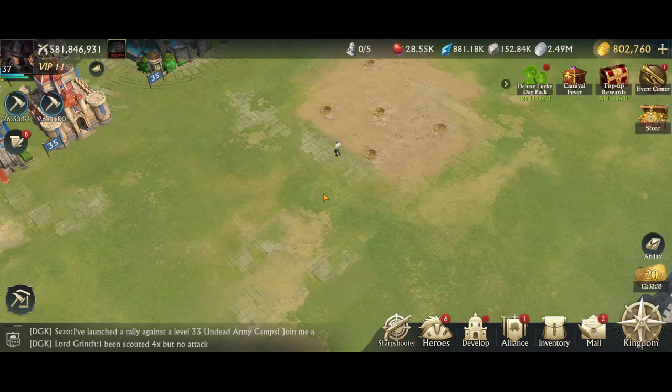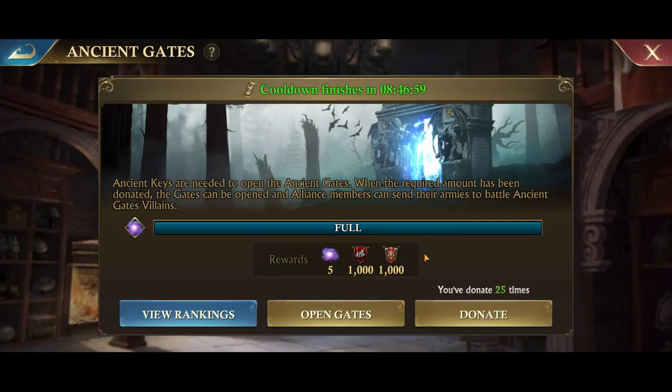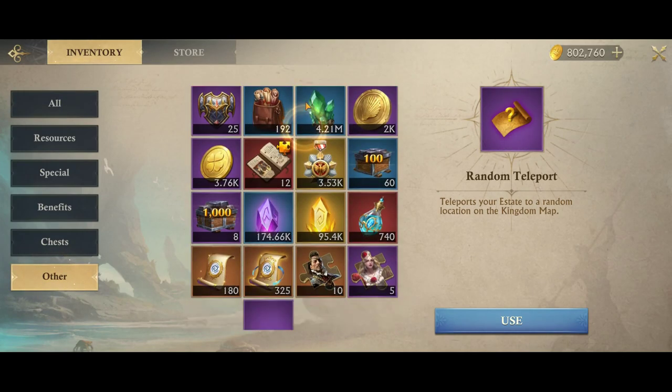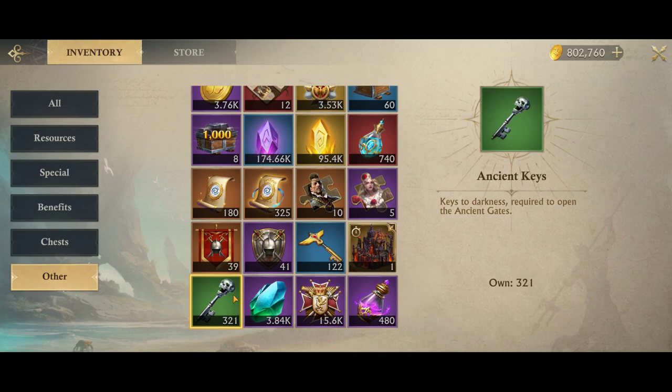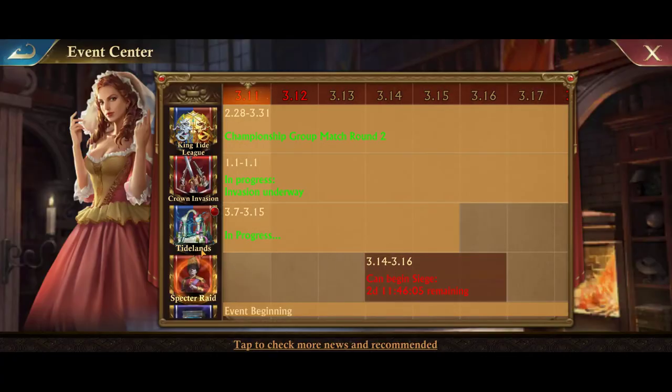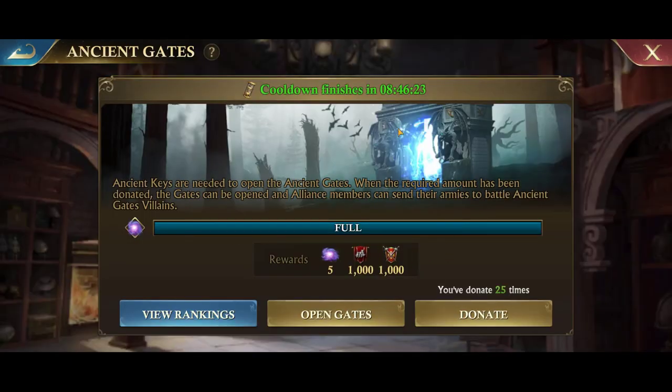The last thing I'll mention before ending the video is ancient gates. Every time we finish a gate, you have the option of donating keys — ancient keys — and by donating here, every time we're done with the ancient gates event, we fill up the meter to be able to open the gate again the next time the event is open. You can also view rankings here.